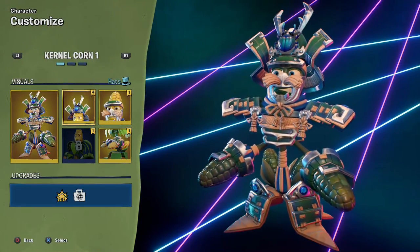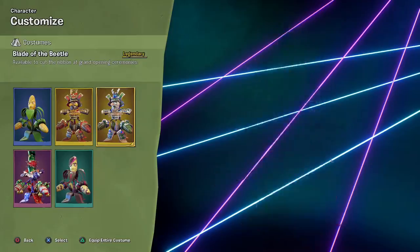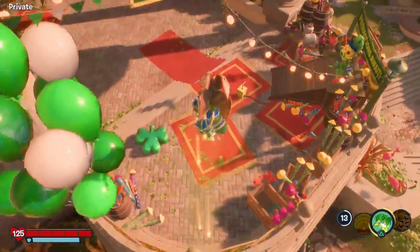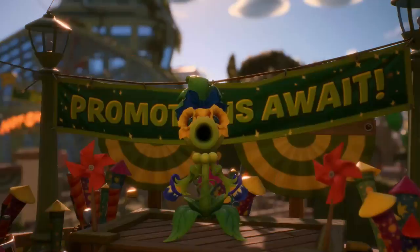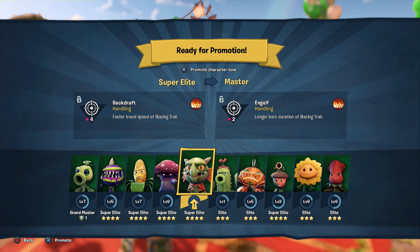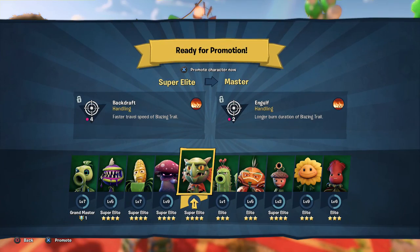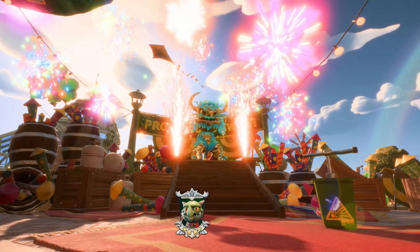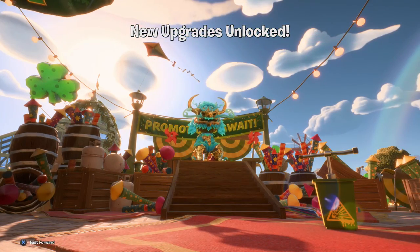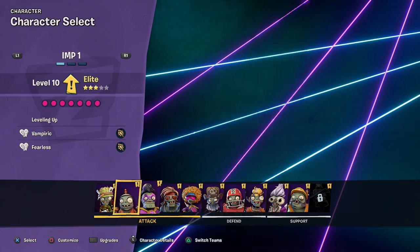Very good — so three exciting rounds on Turf Takeover with this Colonel Corn, and every single one of them a win. I love it. So once again, there was our look at the legendary Blade of the Beetle costume. Lots of fun with this one. To finish things off for Valenbrains, I'm going to promote two characters that I've had at level 10 — Snapdragon and Imp. Both should be promoted to Master here. Snapdragon from Super Elite to Master. Backdraft handling upgrade: faster travel speed of the Blazing Trail. Engulf handling upgrade: longer burn duration of Blazing Trail. So we have our mastered Snapdragon — that's the second class we've ever mastered; the only other one was Peashooter.